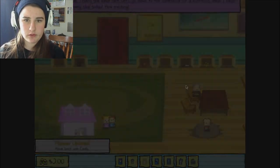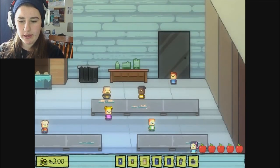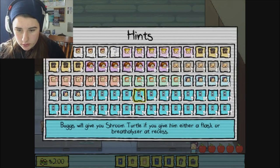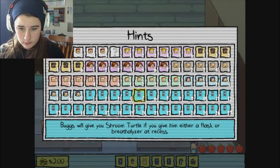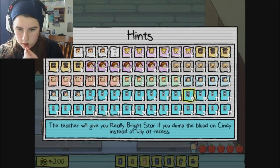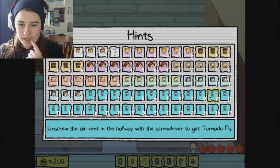When was I supposed to give her the pills? I don't know. What ones do I have? Oh wait — one of them was to give the breathalyzer, I remember that. Give — okay, Bugs. Wait, was that at recess instead? Okay, recess — this is lunch. Anything I can do at lunchtime? Cindy will give you Doom Jelly for the government — let's take it back to her drink at lunch.